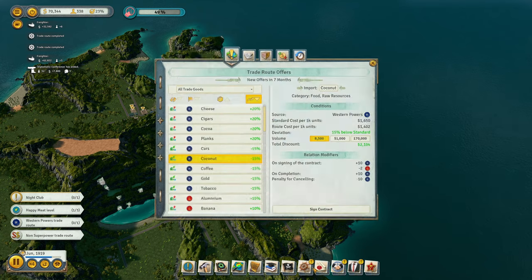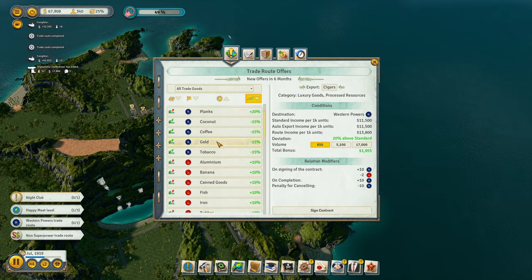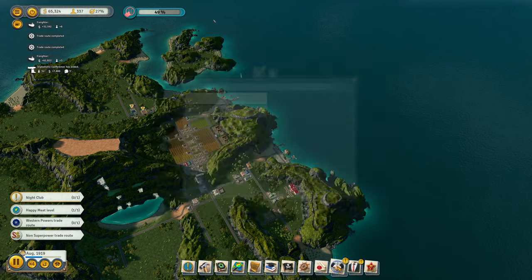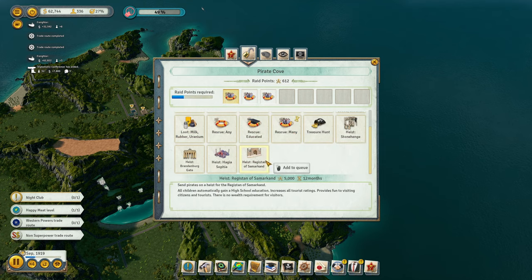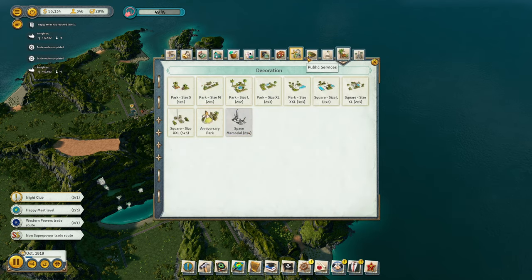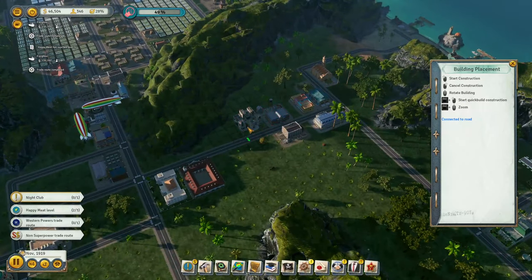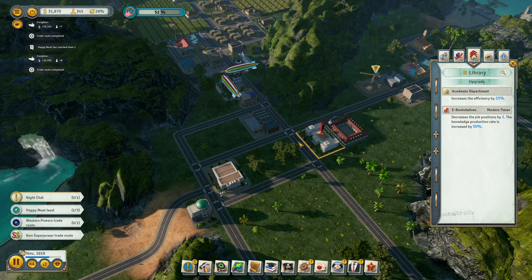We've got lots of vacant jobs and lots of uneducated people. Let's import some cars and import some uranium — actually lots of uranium. And for you here, let's rescue many, and then get Rajasthan. We'll also need a Spy Academy, and we can put that over here. Upgrade this while we add it — upgrade the library.